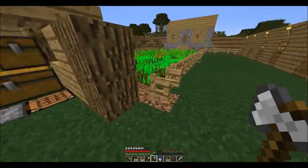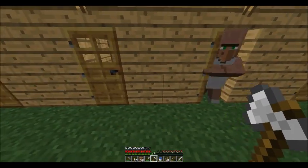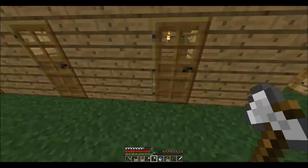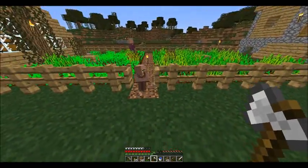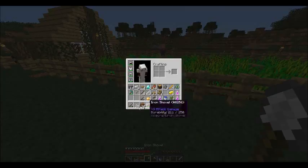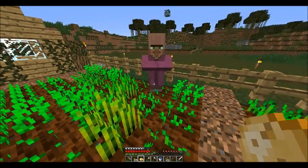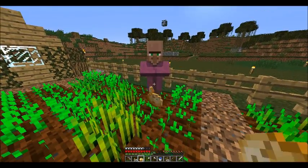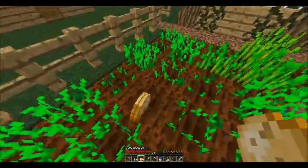Now we have a cleric, a fisherman, a leather worker, and we'll see what this little brown coat grows up to be. I like the fact that he was in the farms right away. Anybody see the baby villager? Where'd he go? There he is, he's still a baby. We'll go give the cleric some potatoes.